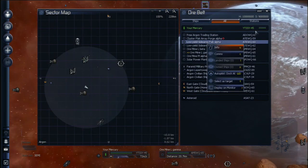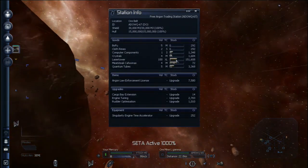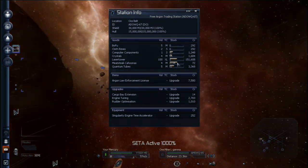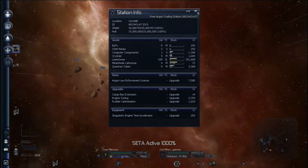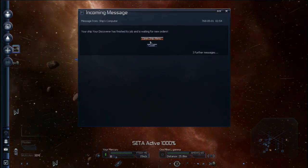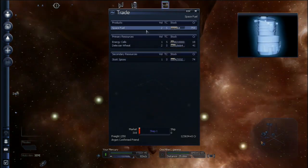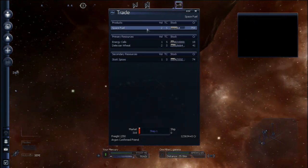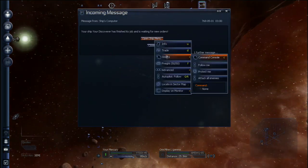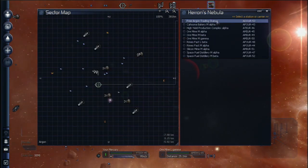If you want to make money with this scenario, I found that just going back and forth with ore from the ore belt and space fuel up top will let you get several hundred thousand credits within about a half hour to an hour. What you probably want to work towards is buying that express ship. Once you've got that, you can do a lot of those personnel transport missions, which will quickly get lucrative — you'll get millions of credits for doing those sometimes. Or you can start working on getting your first station.